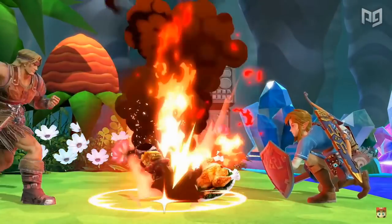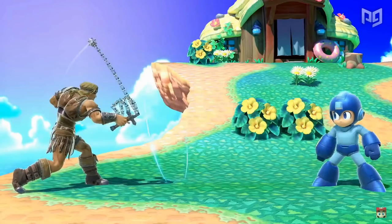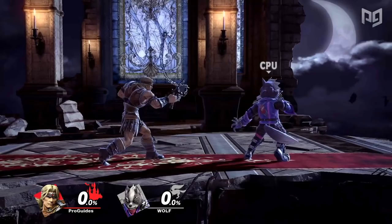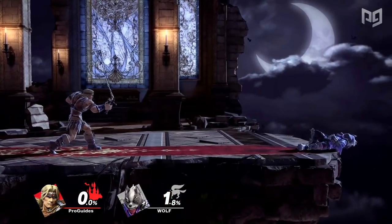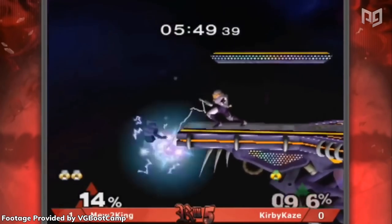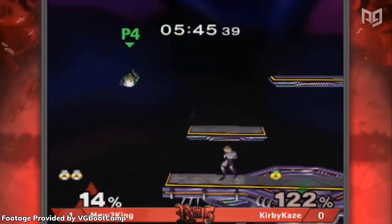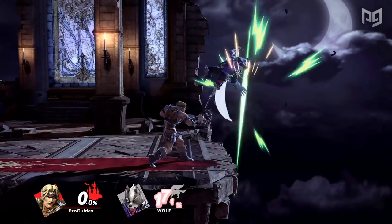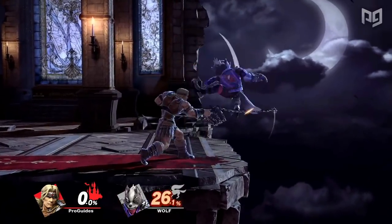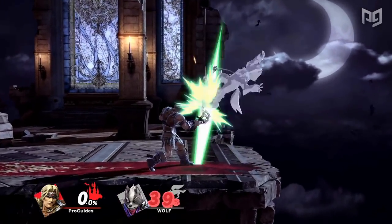Simon and Richter's Whip Hold was shown off in their initial release trailer, but did anyone remember this move even existed? If you hold the attack button after a Belmont's jab or forward tilt, you can swing the whip freely with the left stick. This move is extremely similar to Sheik's original side special from Melee and Brawl, and it's just as useless. There's pretty much never a reason to use it — it does have a hitbox, but it almost does nothing when it hits. It's just a terrible move.